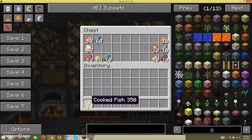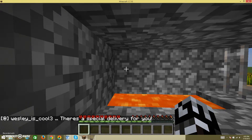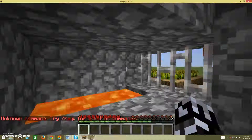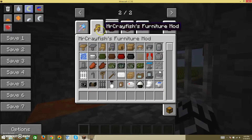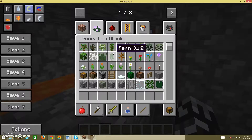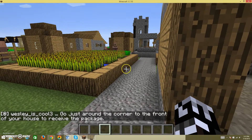I should take all these cooked fish and throw them away. There's a special delivery for me — what is it? Oh yeah, I'm so excited. I think I should find out what it is. There we go. I don't know what it really is, I need to find out. It says: 'Go just down the corner to own your house to receive the package.' Oh awesome! So in the corner it should be right there, actually.